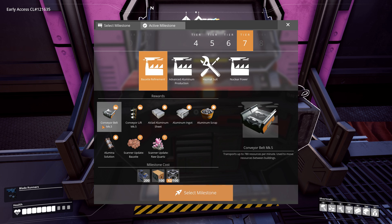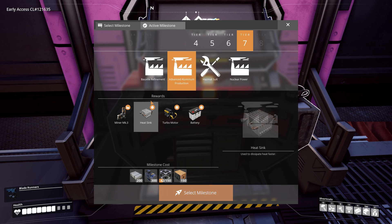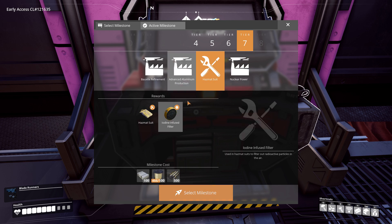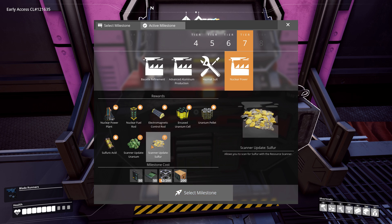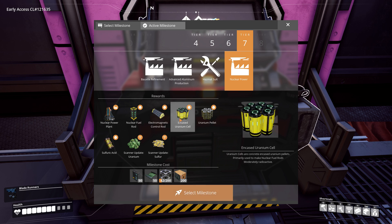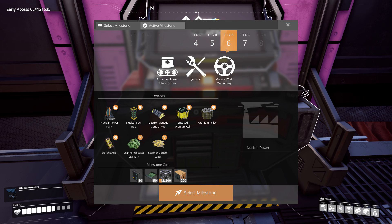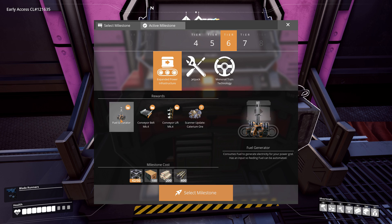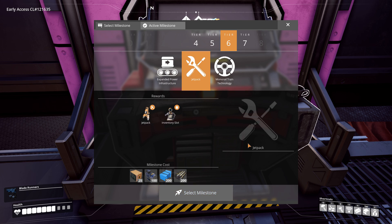Let's check out what we just unlocked in hub tier seven: bauxite refinement for aluminum, conveyor belt mark five, some scanner updates, aluminum scrap, aluminum ingot. We also got access to turbo motors, heat sinks, batteries, and the hazmat suit — very handy. And nuclear power! Those reactors look huge judging by the size of the ports on the thumbnail. Uranium — I guess we'll finally have a use for sulfur. Electromagnetic control rod, encased uranium cell, uranium pellet. We still have a few things left from tiers four, five, and six, like trains and fuel generators, which we might skip straight past for nuclear power.